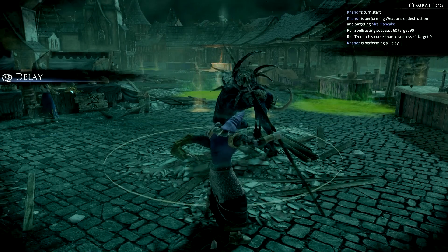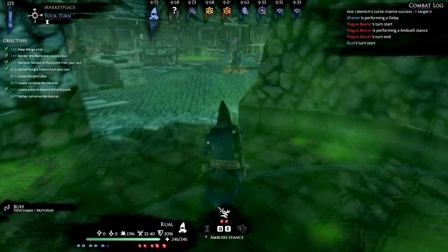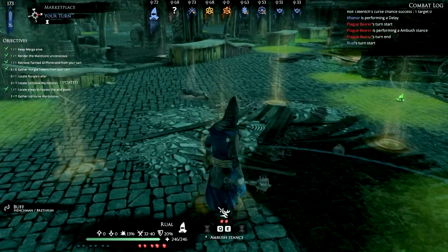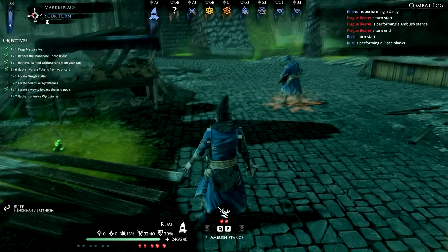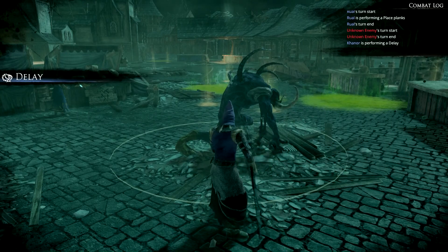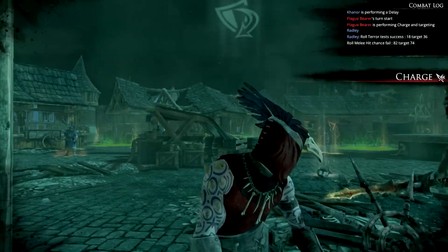He collected an incredible amount of gold that the manticore was hiding - we have another good time. And objectives updated - we should use it, there was one very close by. We can avoid a little bit of damage with it. Not sure how many enemies are around - should be three or four plague bearers. This one decides to move - they don't take damage from the acid. Charging in on Radley, who is not very happy about being surrounded.